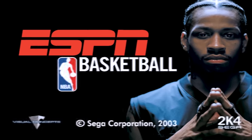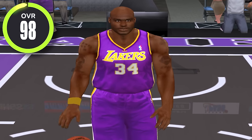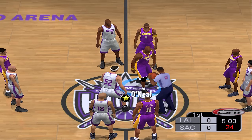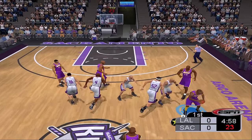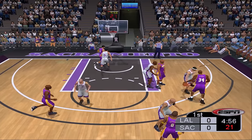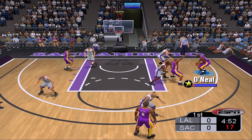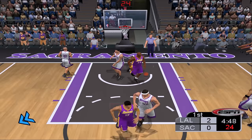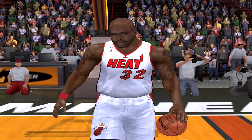Next we have ESPN 2K4 and Shaq remains a 98 overall with the 85 dunk rating. For this game we got a pretty good matchup — the Kings versus the Lakers. Let me get this tip-off, pass that to Shaq. This game is a little bit more difficult — how do you even call for a screen? Let me get a dunk right here with Shaq and that was a nice throw down.